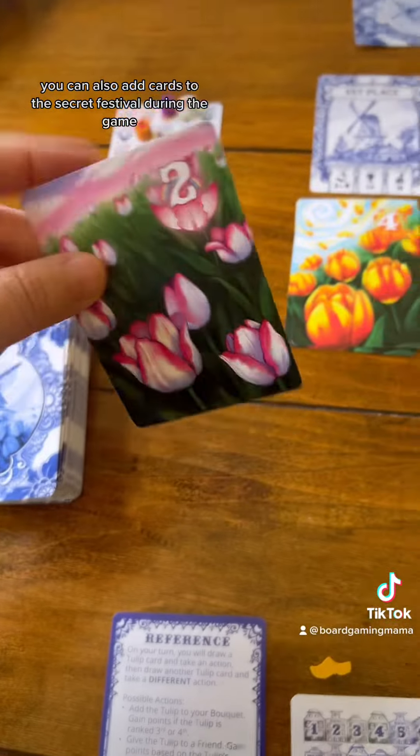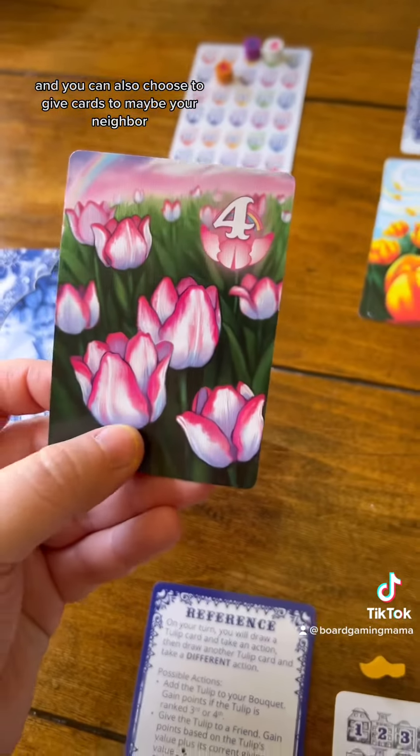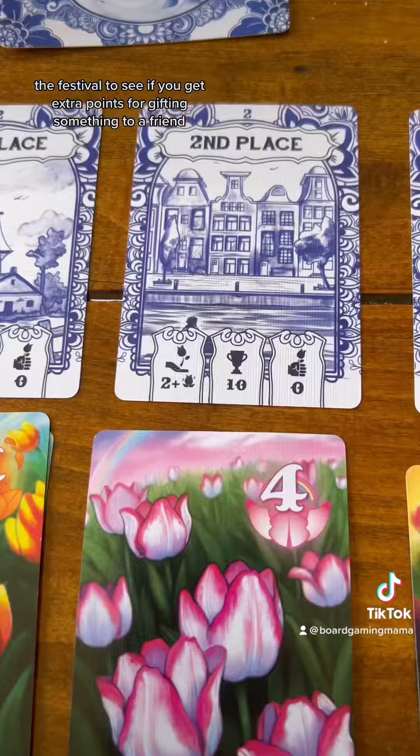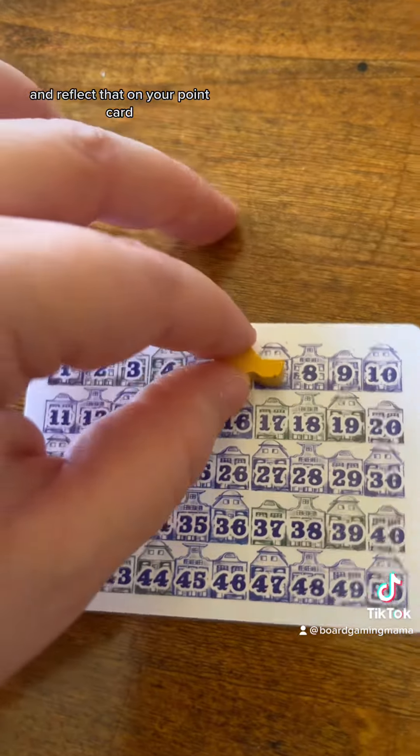You can also add cards to the secret festival during the game, and you can also choose to give cards to maybe your neighbor. If you do this, you need to check the festival to see if you get extra points for gifting something to a friend, and reflect that on your point card.